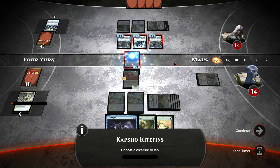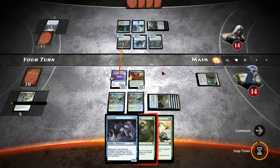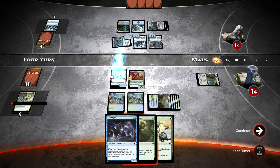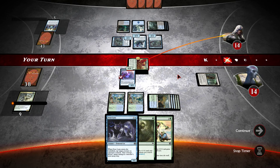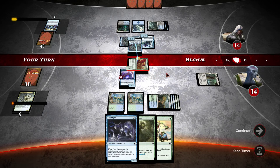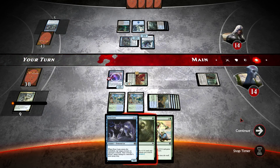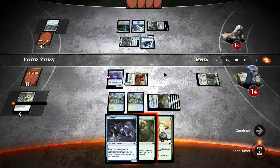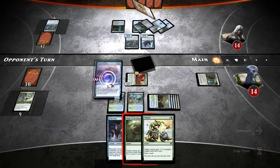Just to tap down one of his creatures. Then we'll swing with the Outland Colossus — see if he blocks. He is going to block with the other Harbinger of the Tides. Does he have anything else with the two mana he's got open? I don't think so — unless he had a Disperse, which apparently he did not. So that's good for us. We do have Wild Size to push through damage at some point, though we couldn't do it this turn because the Capture Kitefins is too expensive.